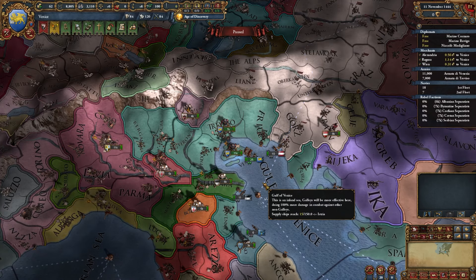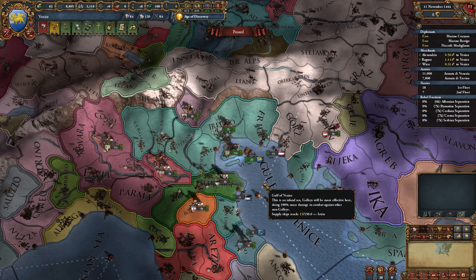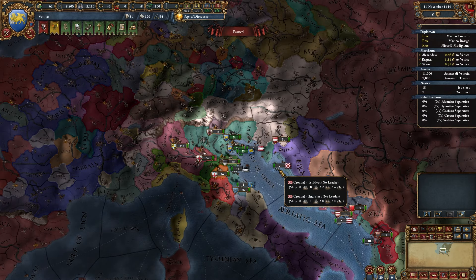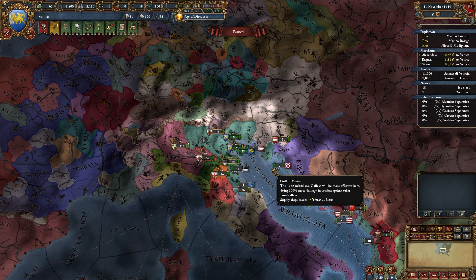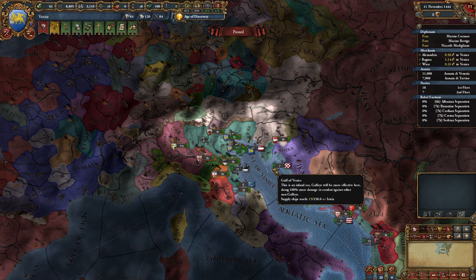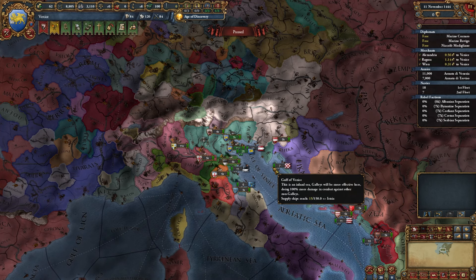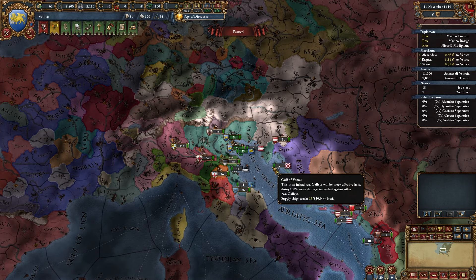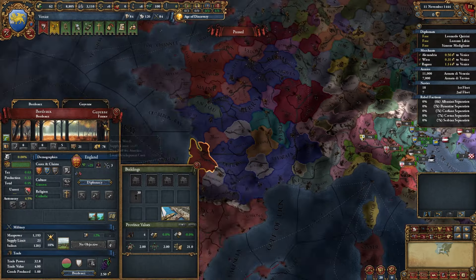Today we're going to be trying out Venice, which was updated in 1.37 Winds of Change. I haven't really played much in Italy at all - not a region I've been drawn to, so this will be a new experience. The goal for this campaign is to form Italy and try out Venice. Before we get into the video, I'm trying to hit 20k subs this summer and make it a full-time job - if you want to support that I'd be grateful.